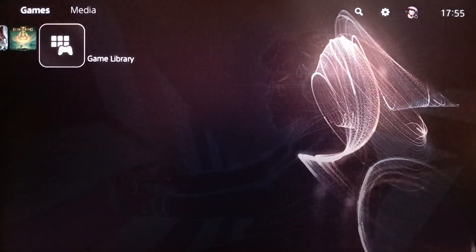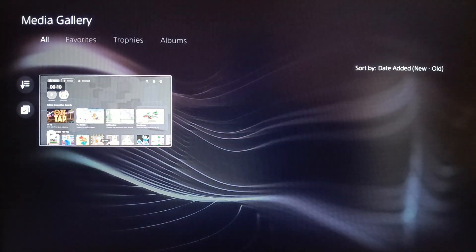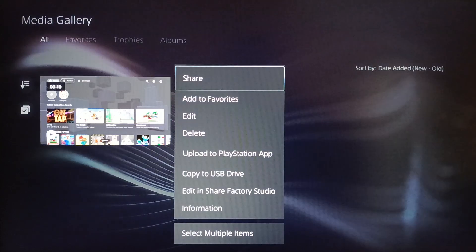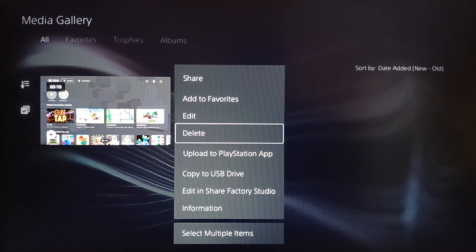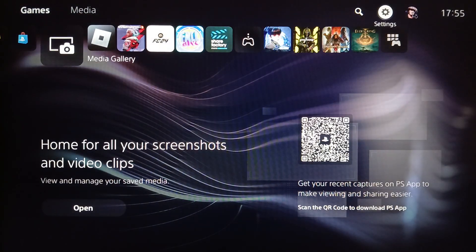Another way to free up space is to go to the Media Gallery, where you'll find all of your clips and images. Click on anything you want to delete, click on Options, then click Delete. This will help a lot with fixing crashing on the PlayStation 5. After you finish, restart your PlayStation 5 and it should be working fine. Thank you guys for watching, see you in the next video.